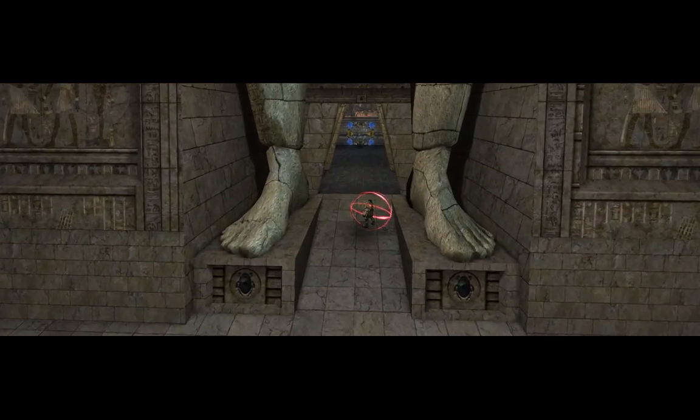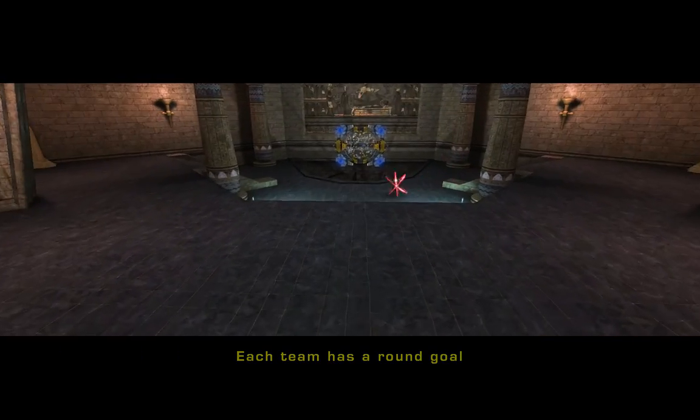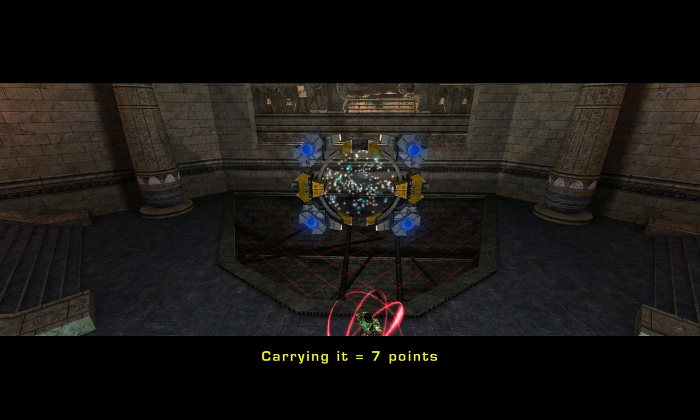At either side of any Bombing Run map, there are round goals. The objective of the game is to either throw the ball through the enemy goal, or while carrying the ball, jump through the goal. Throwing the ball will give you three points; carrying it will give you seven.